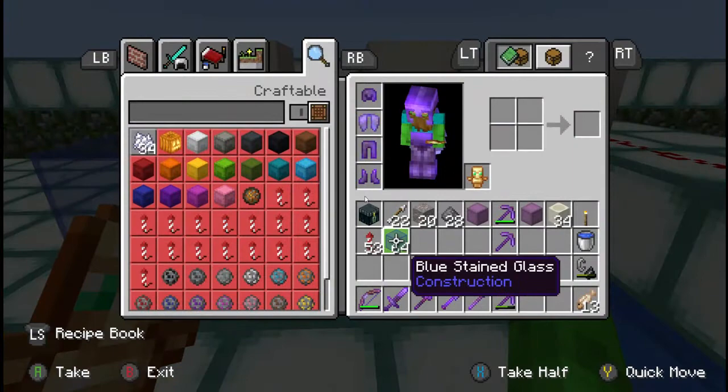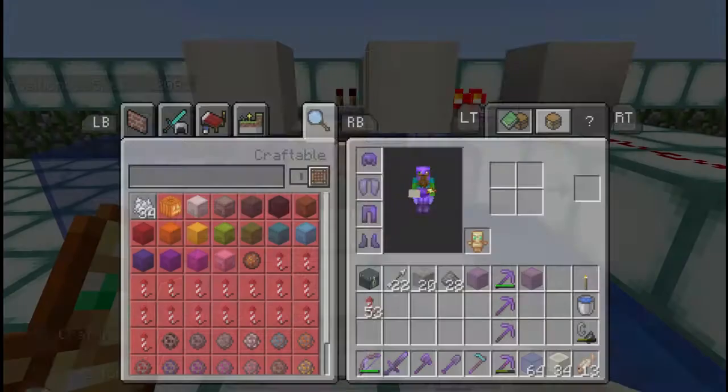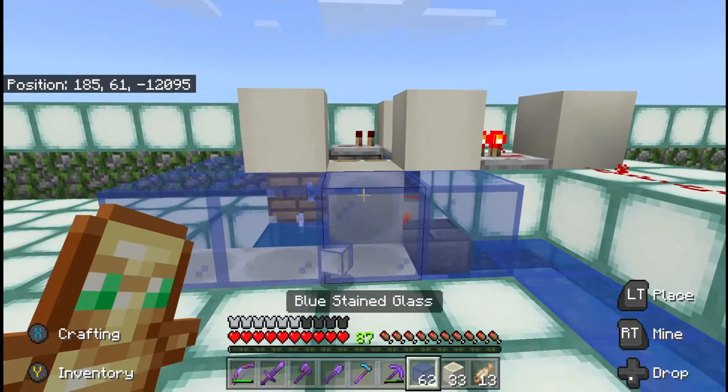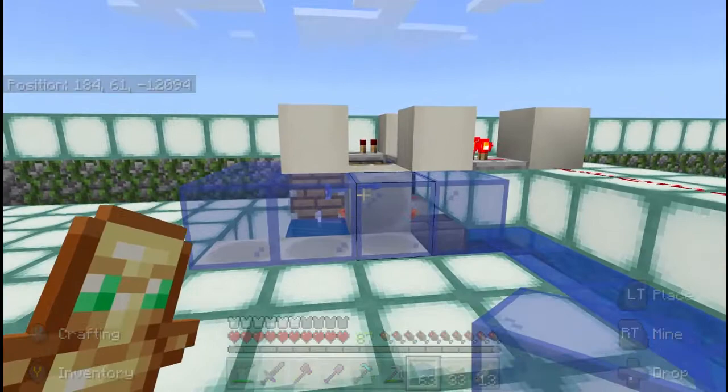Once you've broken the blocks, just throw in your tridents — one for each of the pistons, so one there and one there. Then it becomes a matter of replacing the blocks. Start first with the glass block and place that, then your bone blocks — one there and one there. After that you're pretty much good to go.